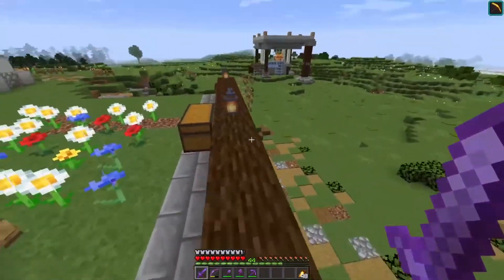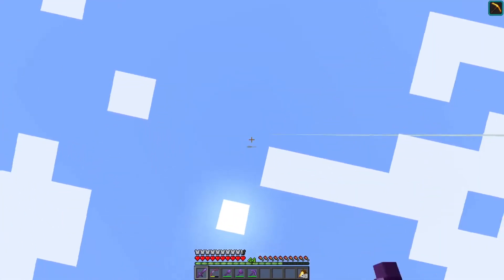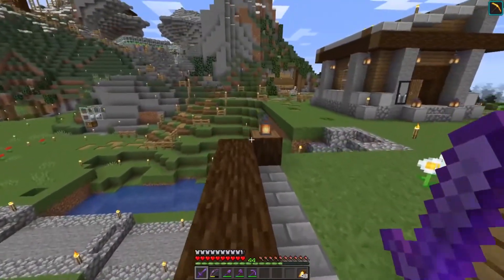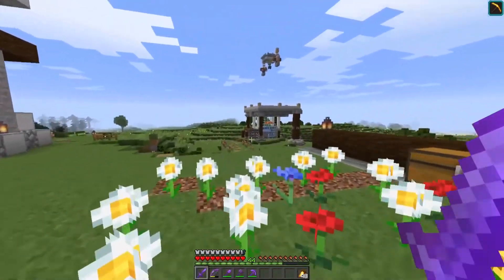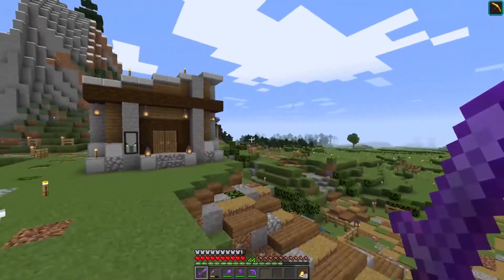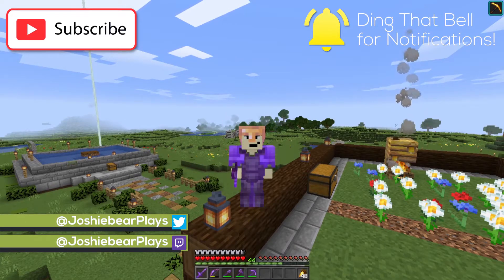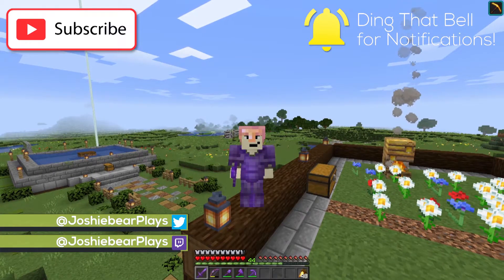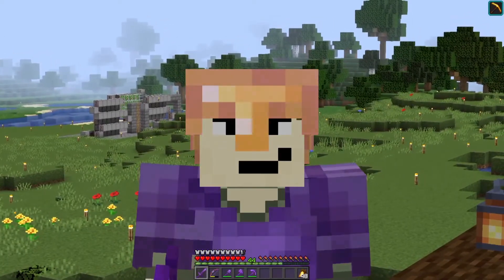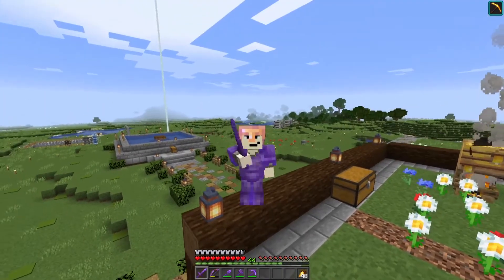That's going to do it for this episode. Hopefully you've enjoyed it — I know it's not so interesting watching me stand in a box swatting at phantoms, but it was a necessary evil for us to progress in this world. Once we can get to that Ender Dragon fight and get some End city loot, we can expand our horizons much farther than what we see right now. If you've enjoyed this episode, please leave a like and consider subscribing. I'm Joshy Bear — I've got some more sleepless nights ahead of me and some potions to brew. I'll see you later.